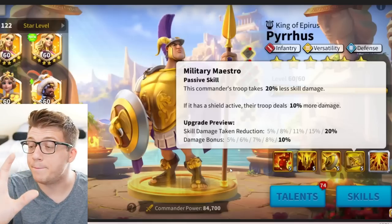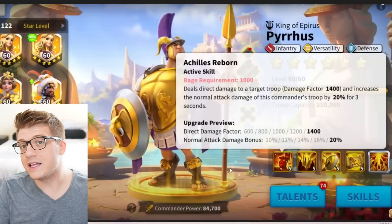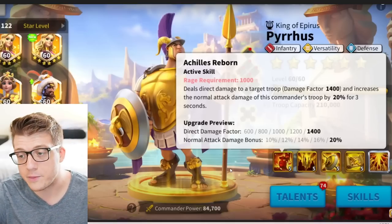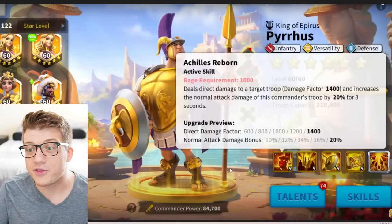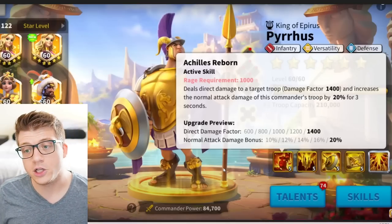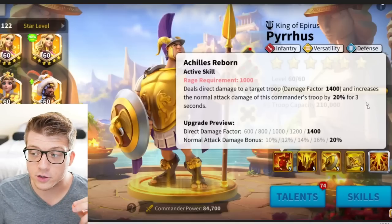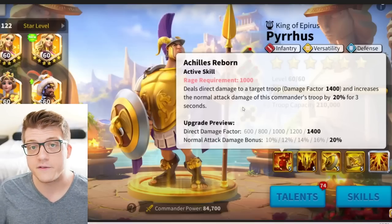Don't use your legendary commander sculptures on him unless you are a big spender who really wants to perform well in the early KvKs. Now let's go over his skills. He is a KvK 1 commander, so keeping that context in mind: his active skill is called Achilles Reborn. It has a rage requirement of 1000 and deals direct damage to a target troop with a damage factor of 1400, and increases the normal attack damage of this commander's troop by 20% for 3 seconds.